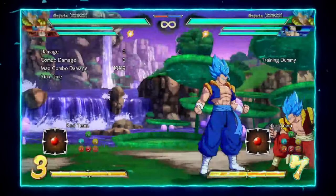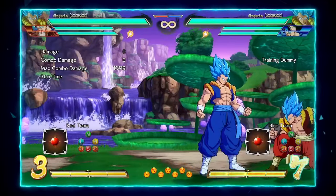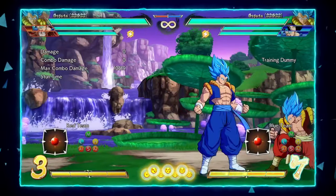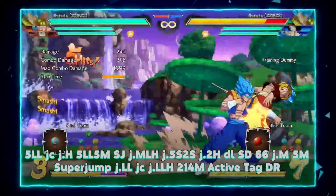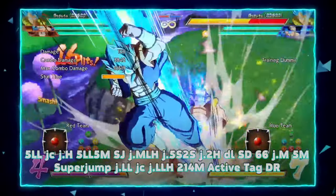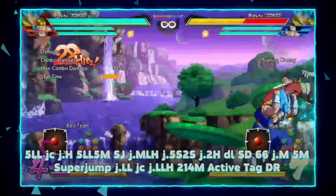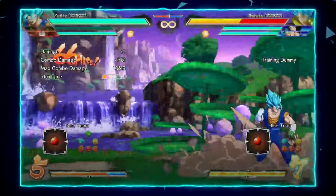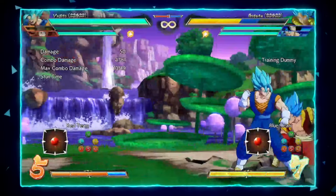The damage route is a combination of the two routes just shown with an active tag attack added in, and it is only useful if you have an assist available. As you can see, that's about an extra 380 damage — almost 400.